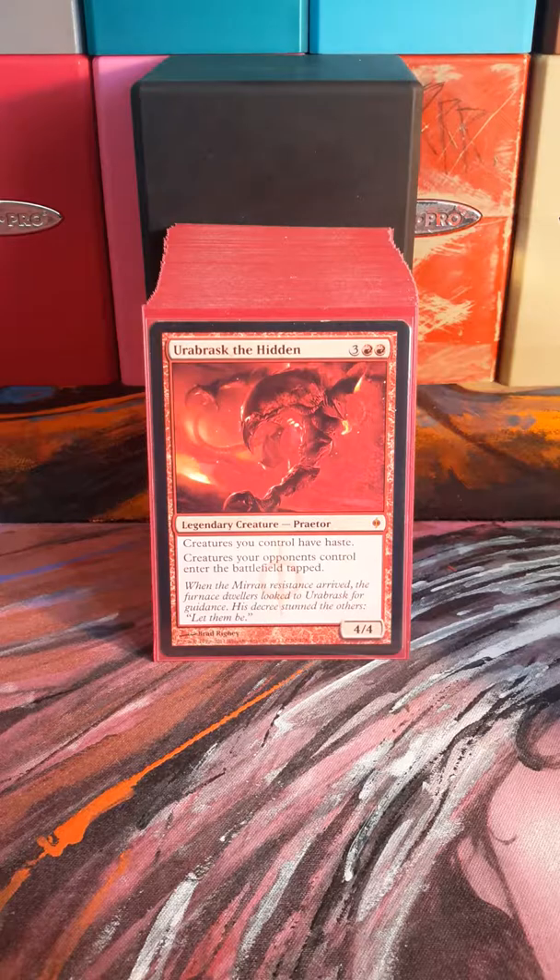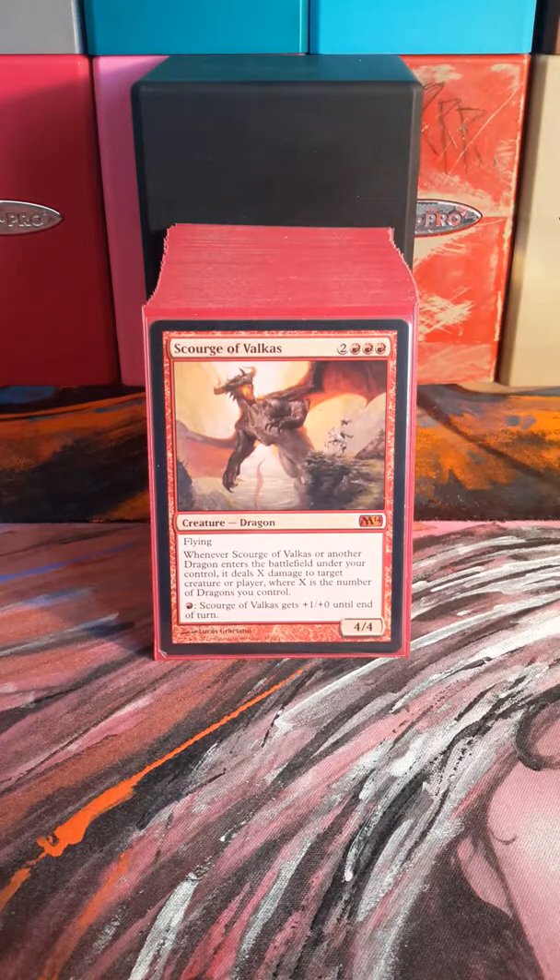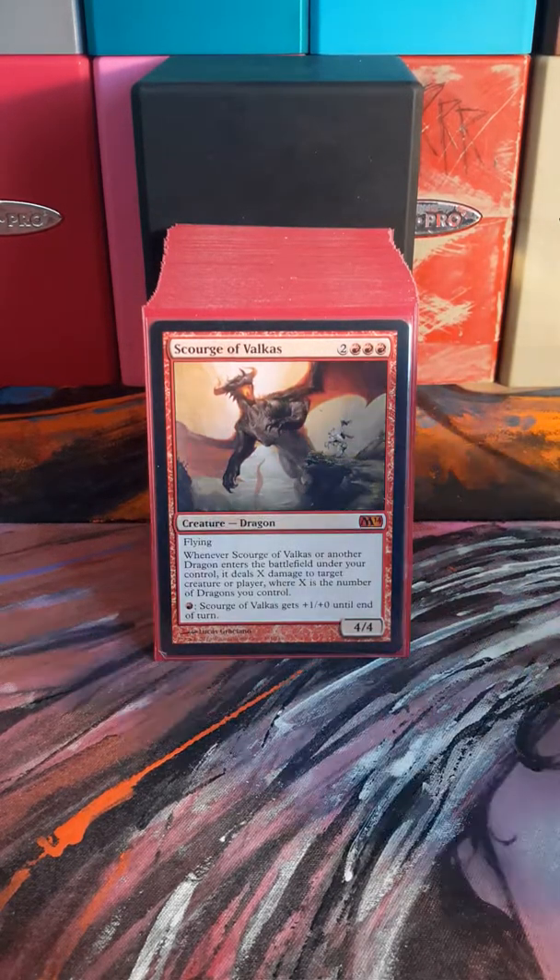Eribrass the Hidden — having haste for all my creatures and then all the other guys' stuff coming untapped is great. Scourge is great for just dealing a lot of damage to people and other creatures as well. Plus he has fire breathing, so he can't complain.